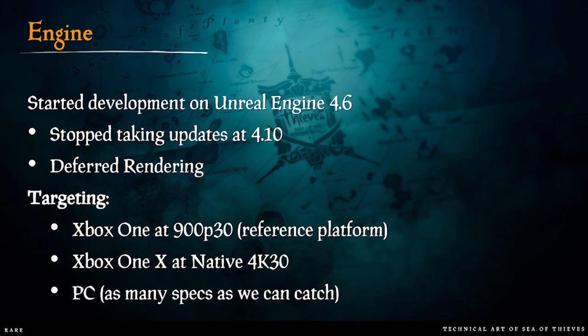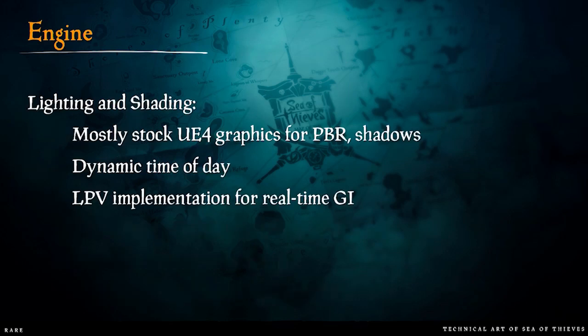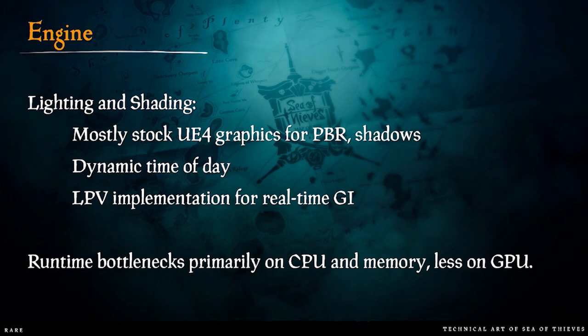We also scaled up to native 4K on Xbox One X and tried to hit as many PC specs as possible. We use mostly stock UE4 graphics, with some optimizations for shadows and SSAO. We don't use screen space reflections — just planar water reflections for the ocean. We have a fully dynamic time of day and use light propagation volumes for real-time GI. Interestingly, bottlenecks during production were primarily on CPU and memory, not the GPU, so some of what we've done has been specifically about offloading work from the CPU onto the GPU.